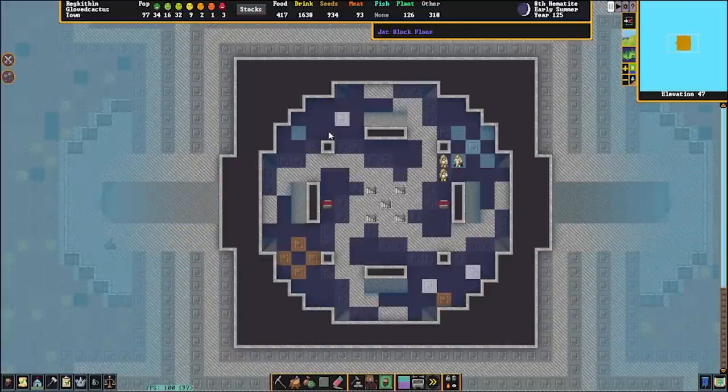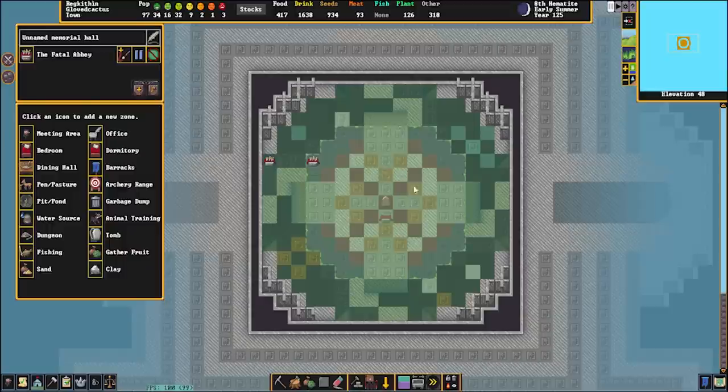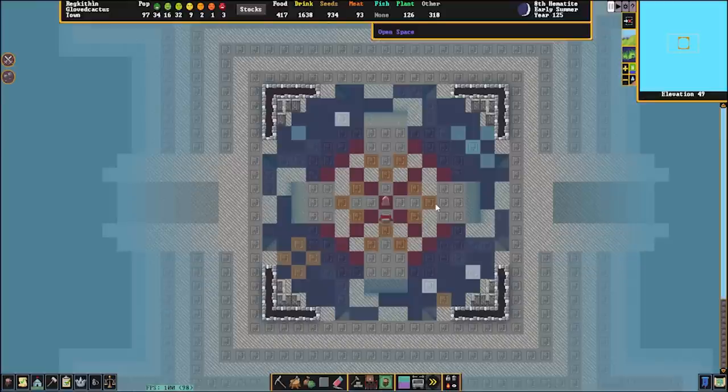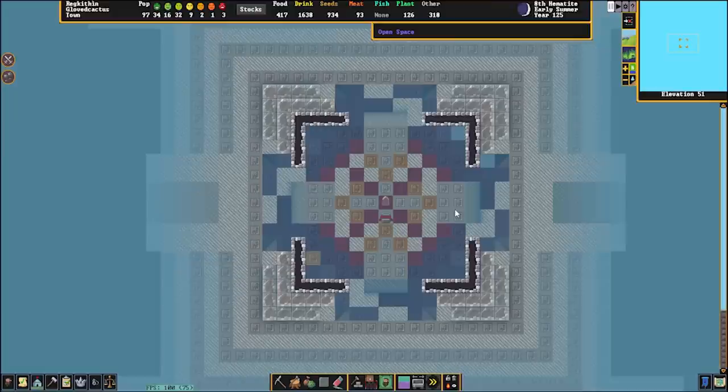And up here we have this pinwheel design — like I said, you gotta be careful with these. It almost looks like an aperture from Aperture Science, with dwarves worshiping, because this is a temple. It's like two separate temples; it's got this outdoor area where you could theoretically walk out. It's kind of confusing on the eyes, but gorgeous looking.